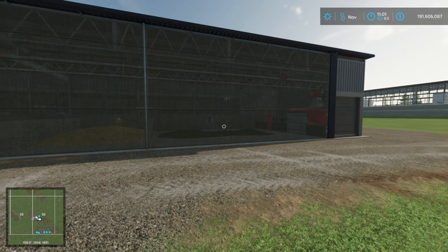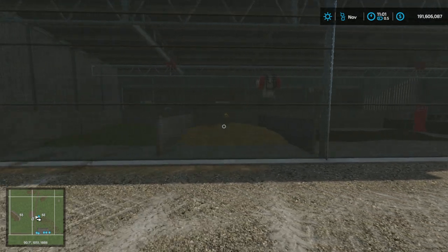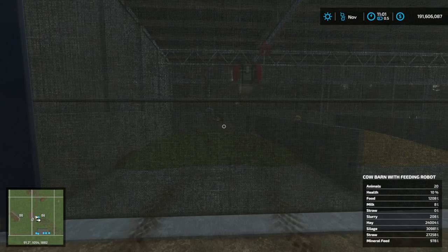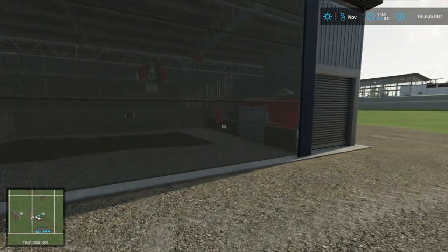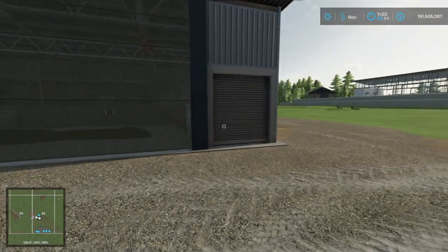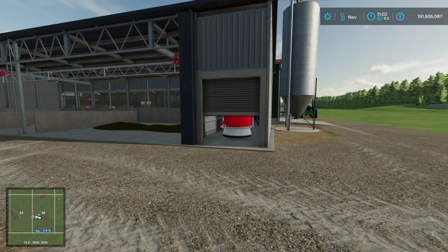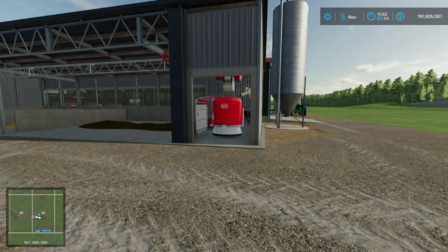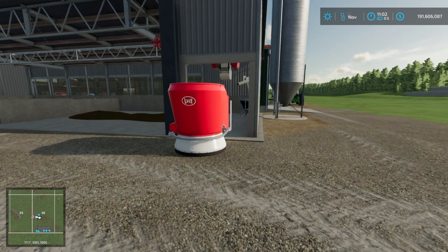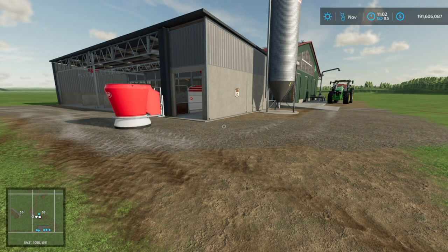Here we go, getting the last ingredient — some hay. There it goes after that. Should open this garage door here shortly and then it'll roll on over. And here it comes. So we'll just follow this guy along, taking its sweep time as you can see.